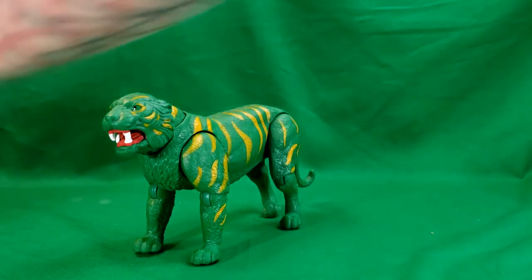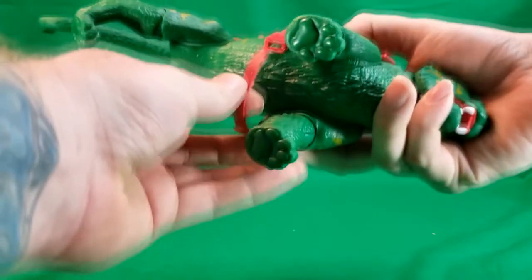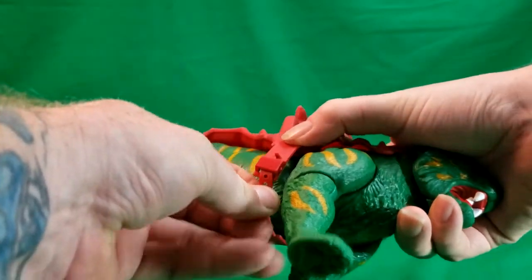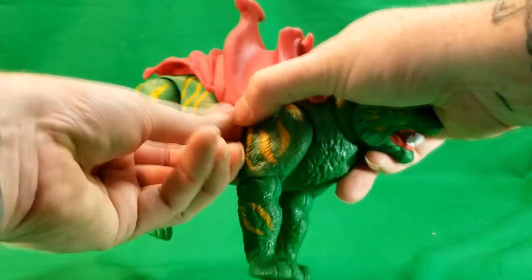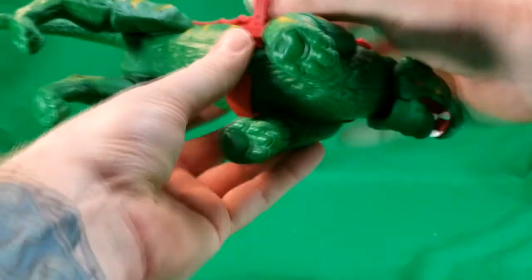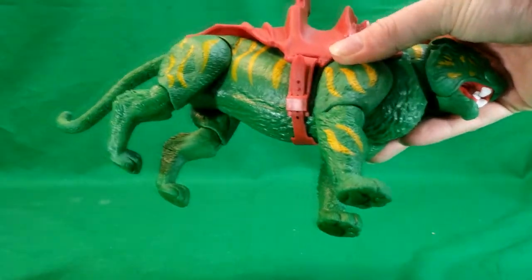Let's go ahead and put on his saddle. It just sits on there and you run the strap through. There is a peg right there which does present a bit of a problem when you're trying to get it in, but then it just hooks right over the peg.